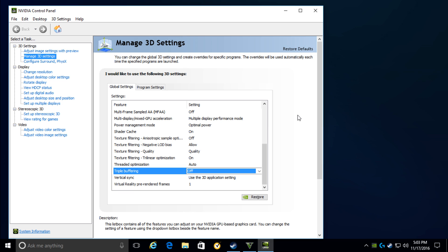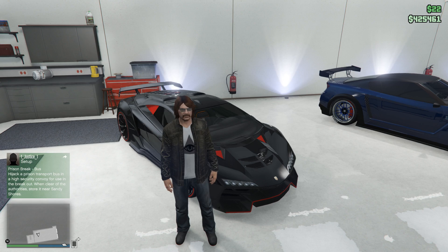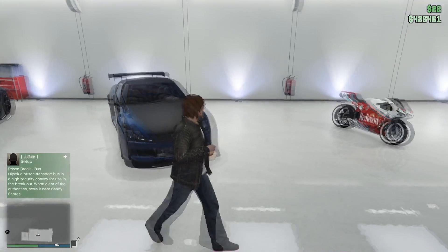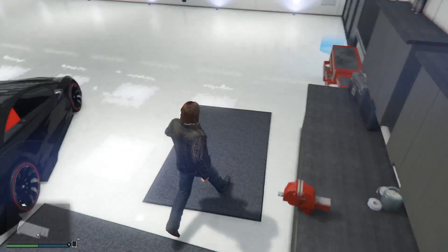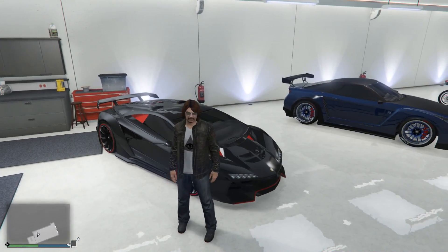But as you can tell by looking at my GTA 5 game, it still looks like shit — 24 frames a second. I'm sitting here like, what the fuck is going on? I have an even better graphics card than what I had before but I'm running at an even lower frame rate. What is going on?